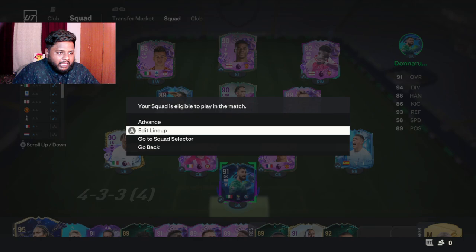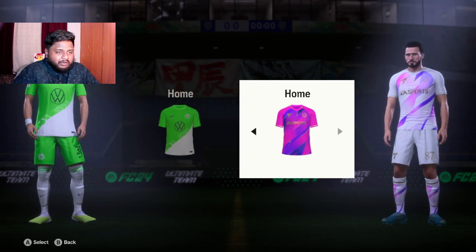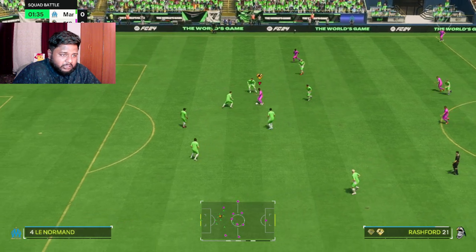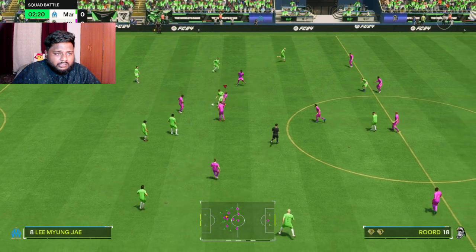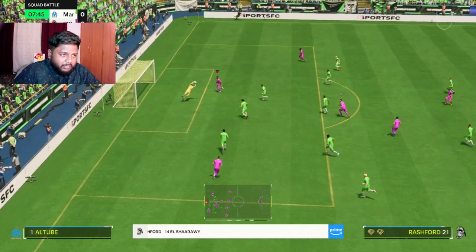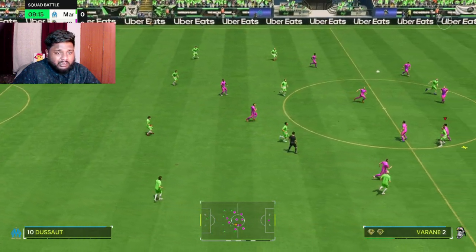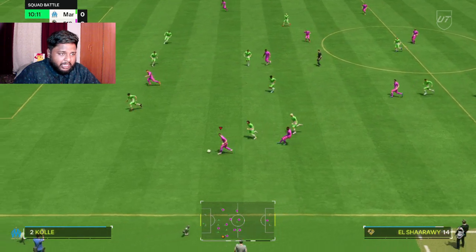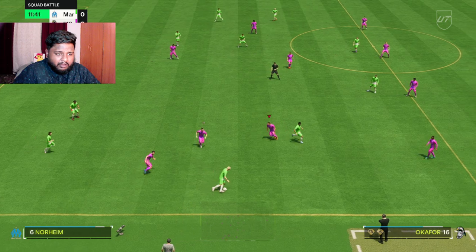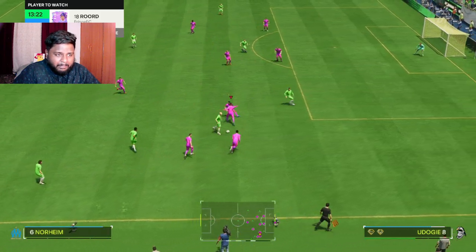I'll play a Bronze squad difficulty just to show you how these players actually feel — nothing competitive. Rashford's dribbling is really good no matter what, and his 93 pace is showing. El Sharawy's crosses have been on point in the few games I've tried. His pace is really good too, though I'm getting destroyed by a Bronze team in Squad Battles, which is embarrassing.